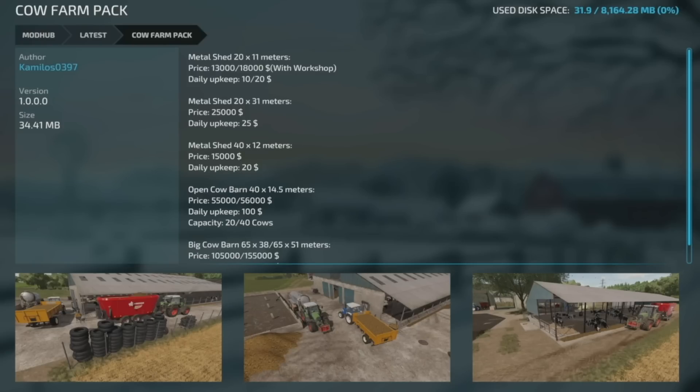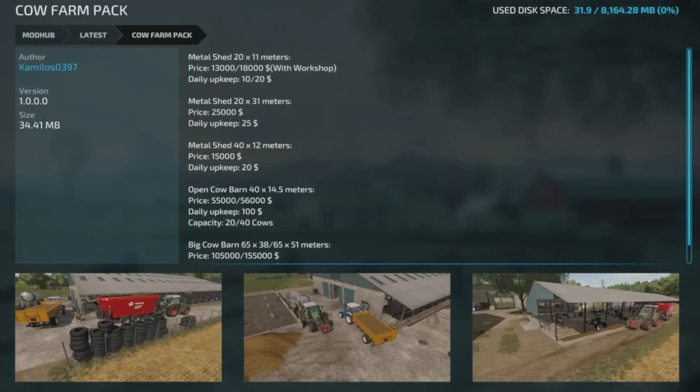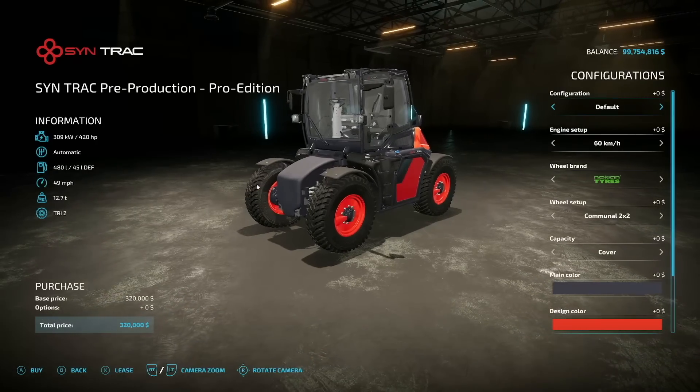A quick note — the Cow Farm Pack has been re-released. If you were using it and noticed it was gone, or hadn't seen it before, it is now back on the mod hub.